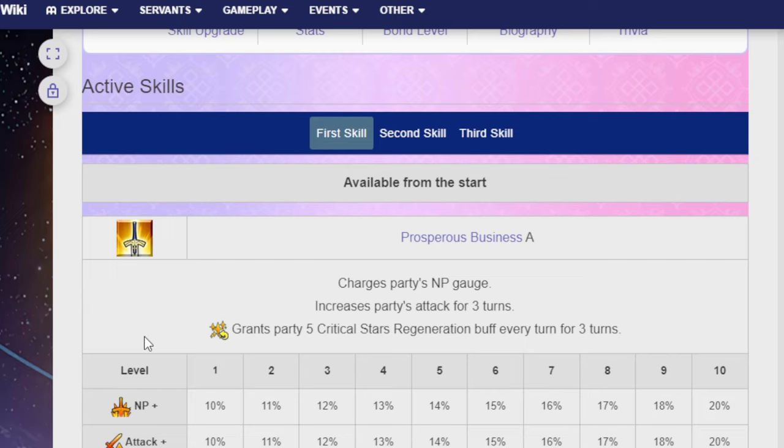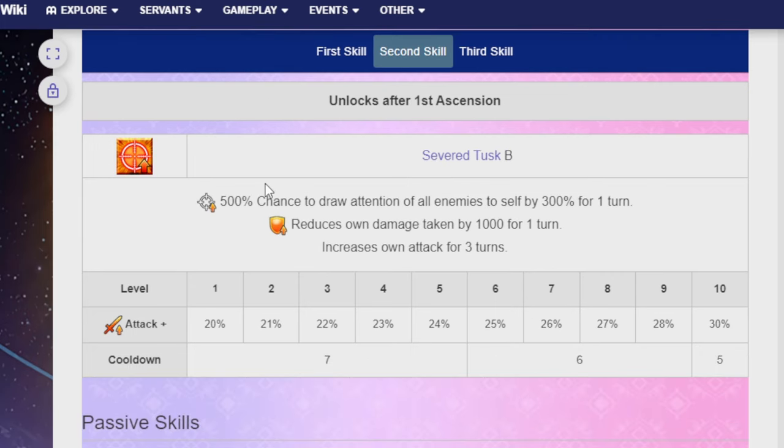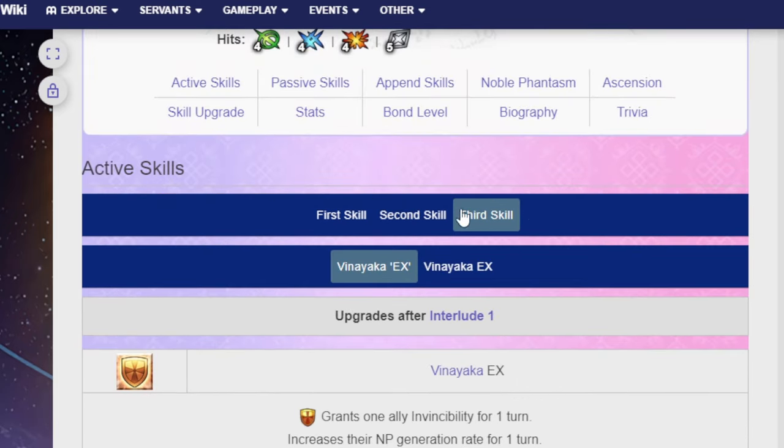Her first skill is Prosperous Business A — charges Party's NP gauge, increases Party's Attack for three turns, and grants Party five Critical Star Regeneration every turn for three turns: 20% to NP, 20% to Attack, cooldown six. Her second skill, Severed Tusk B, has a 500% chance to draw all enemies' attention to self by 300% for one turn, reduces own damage taken by 1,000 for one turn, increases own Attack for three turns — 30% Attack — cooldown five.